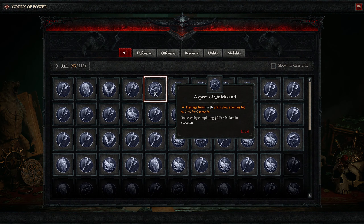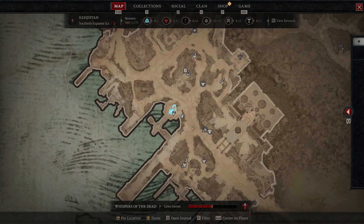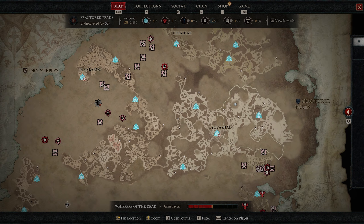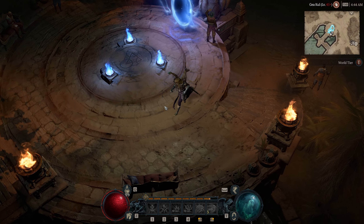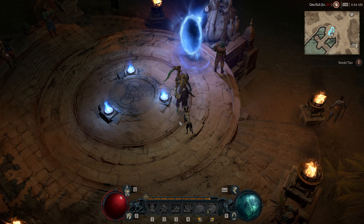Hey guys, Luke back with another video. This one's gonna be all about the necromancer aspects — those things that you throw on your items to give them additional powers. There are 20 necromancer aspects in total and I'm gonna go through and show you each one of them act by act. You must complete the dungeons I show you in order to actually get the aspects, and I'll tell you which waypoints are closest nearby and what the aspects do.